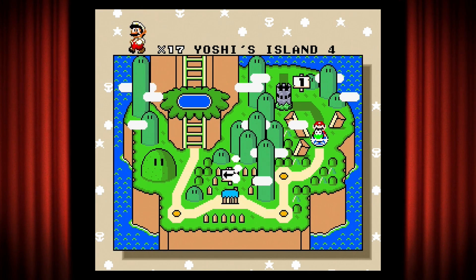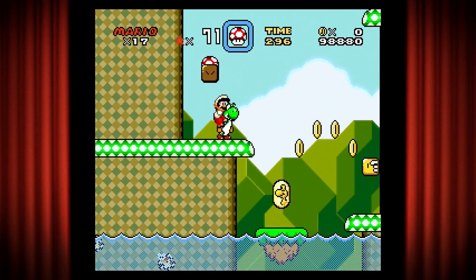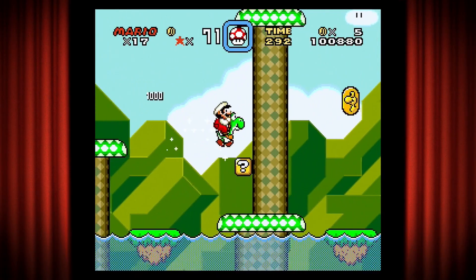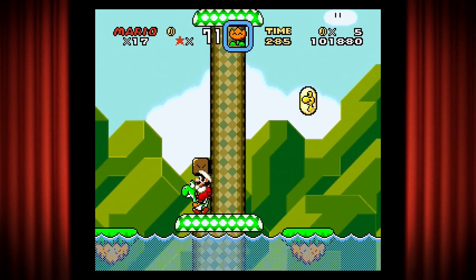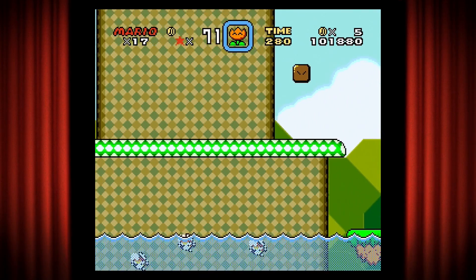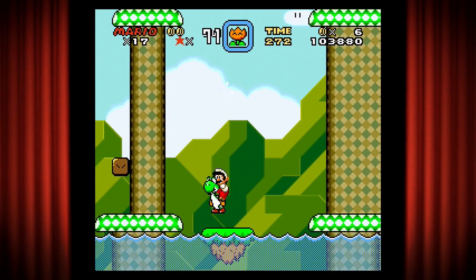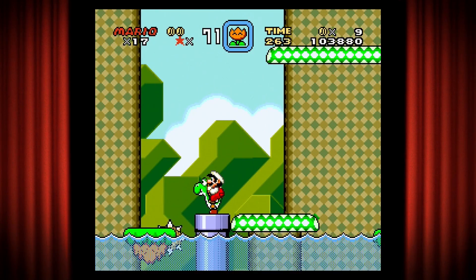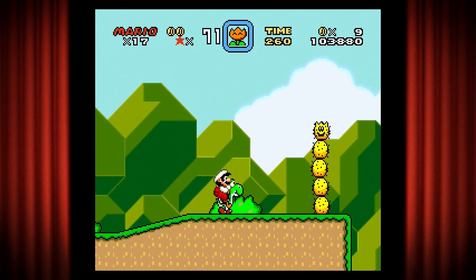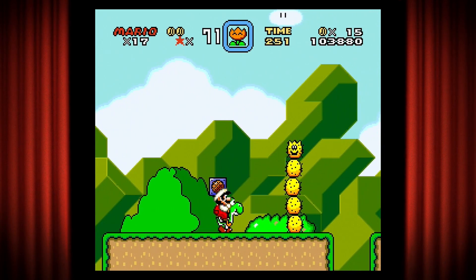Yoshi's Island 4 is my least favorite Yoshi's Island stage because it's a water stage — big unfan of these. I'm going to try my best. There's a secret up there somewhere on one of those platforms way up high, but I don't quite remember where it is. I'm going to go in here instead to avoid all the water.